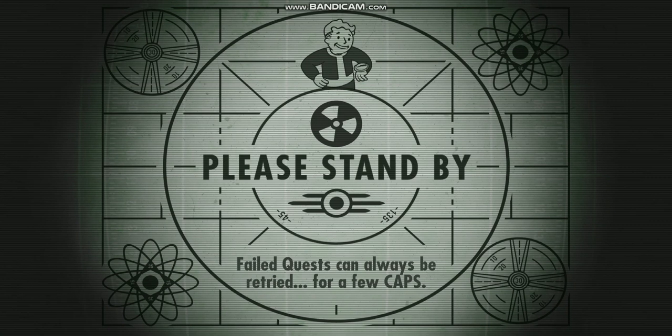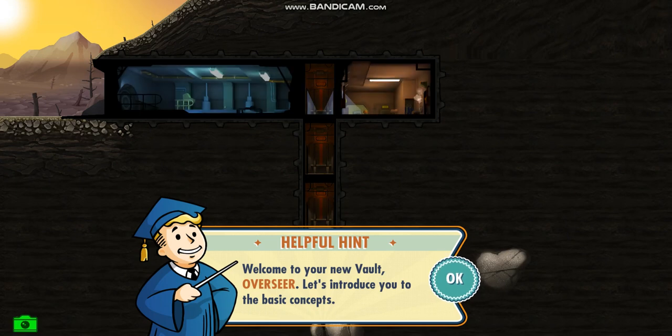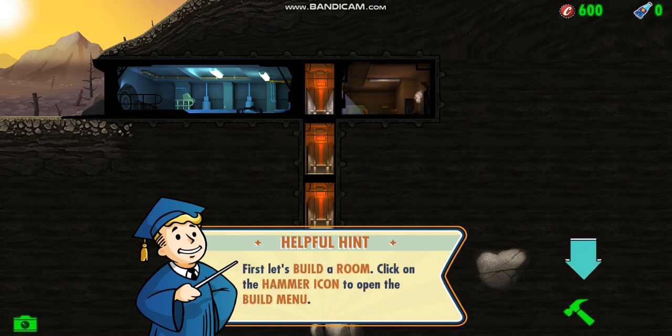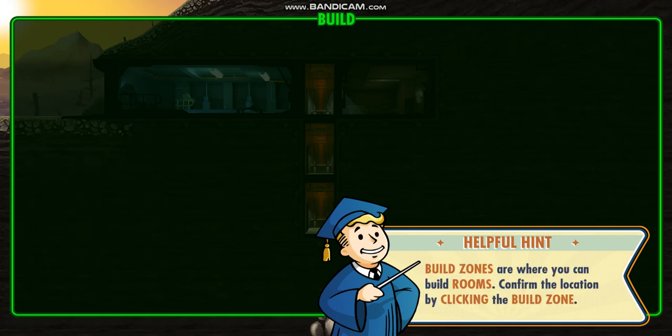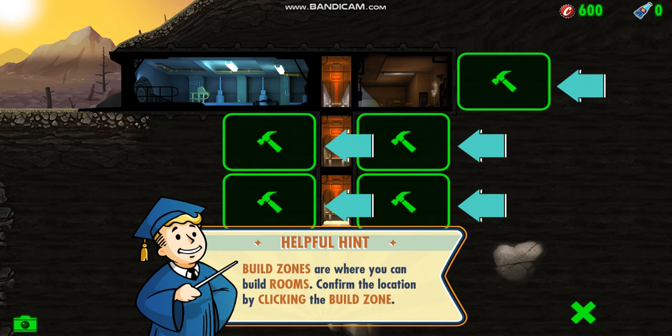It looks like we're loading in. Welcome to your new vault, Overseer. Let's introduce you to the basic concepts. I already know how to do this but I'm just going to play along with it. Power generator — it pretty much powers your vault. You can place armor here, but I find it's better not to place it there.